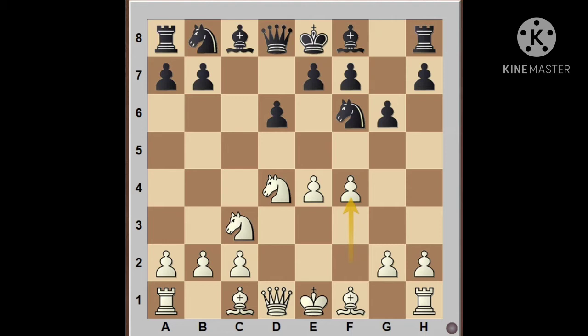The best move for Black would be to play Knight c6, which prevents most of the attack that starts with the e5 pawn advance. But the common variation here is to play Bishop g7, which leads to the e5 move that has very tricky attacks.